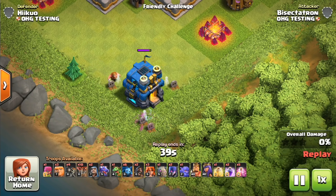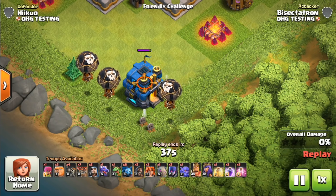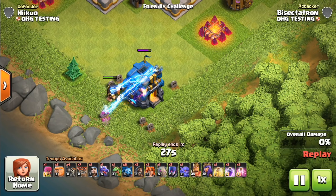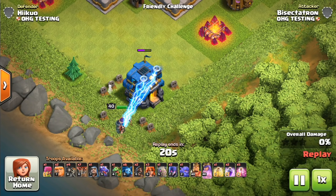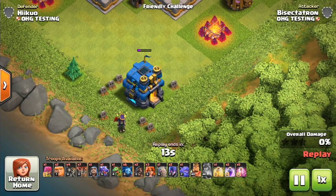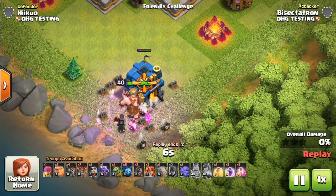This is the level 3 Giga Tesla, and you can see it targets three troops at a time. So we have the switch going from 2 to 3 — the Giga Tesla now targets three troops. And you can see how quickly it took out those balloons. This thing is going to be a nightmare for balloons because it shoots so fast, it can hold multiple targets, and it is very high in hit points because it's the Town Hall itself. It takes out the level 40 Queen, no problem. Those Witches go down very quickly too because they can't spawn the Skeletons in time. The King will finish it off.